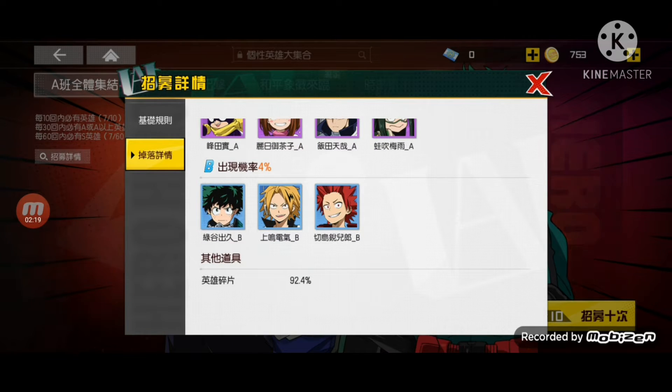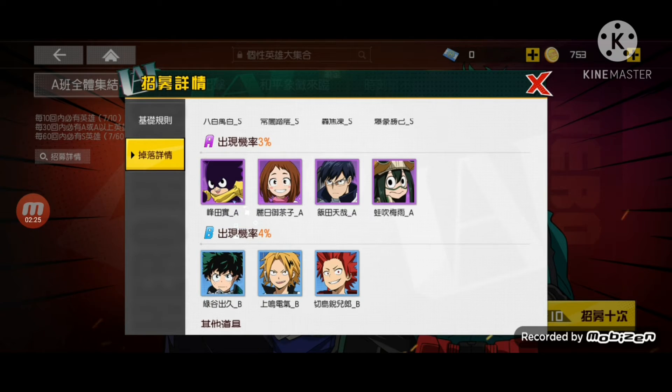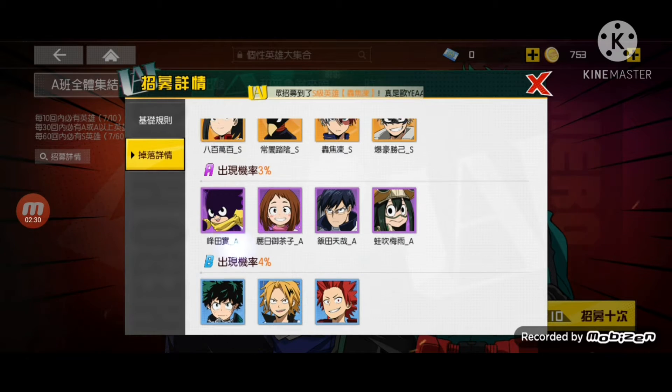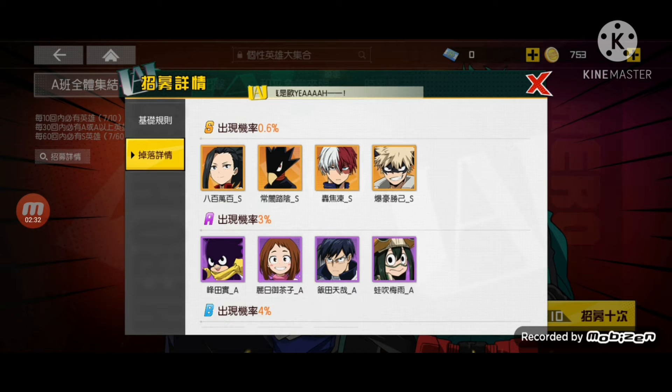The B-tier heroes we have right now as the basic beginner heroes are Deku, Kaminari, and Kirishima. The A-tier heroes are Mineta, Uraraka, Ida, and Asui. This is the base banner, and the S-tier heroes on the base banner are Momo, Tokoyami, Shoto, and Bakugo.